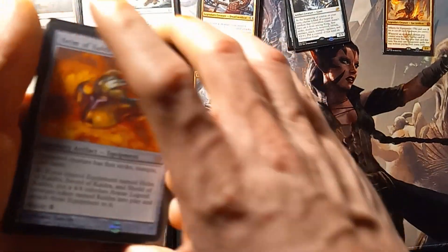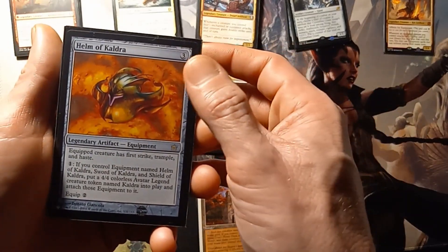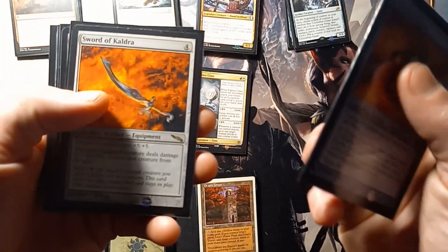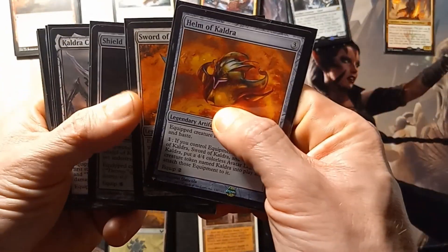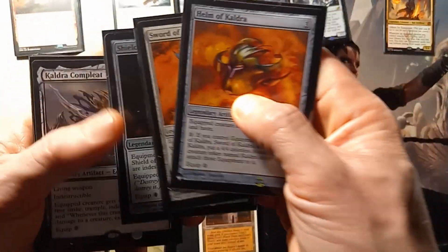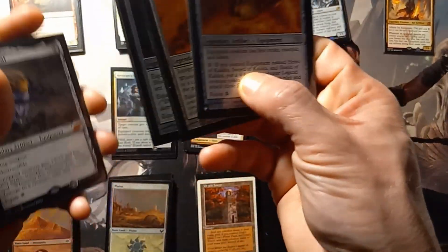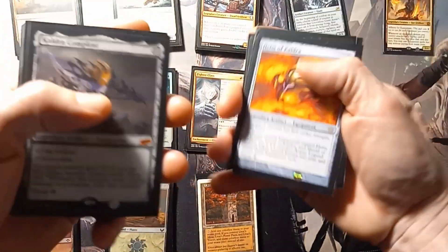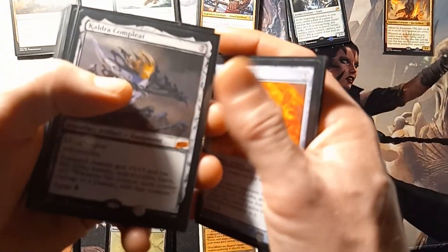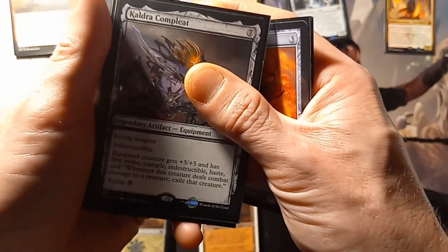Here's where we get to some fun in the equipment base. For our colorlesses, we have Helm of Kaldra, Sword of Kaldra, Shield of Kaldra, and Kaldra Complete. These three on the field together combine into one powerful monster just from the Helm's effect. And then Kaldra Complete being its own little fun thing about it.